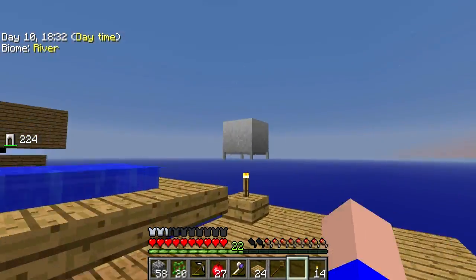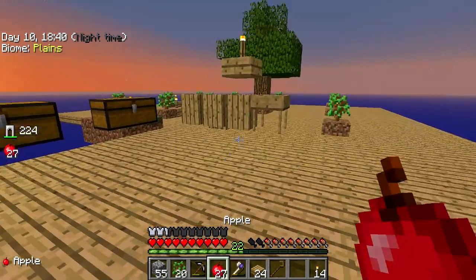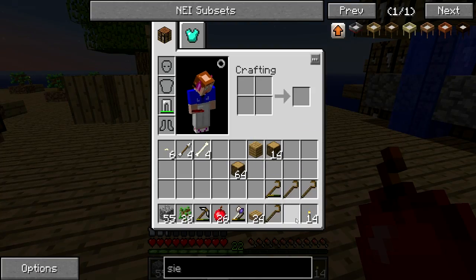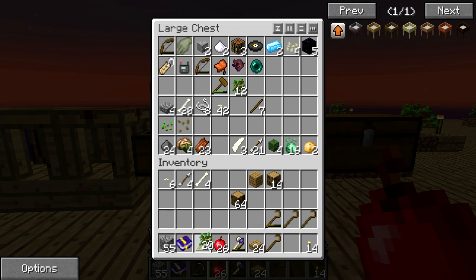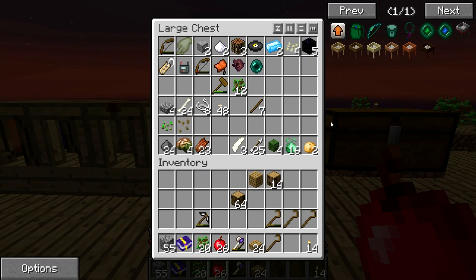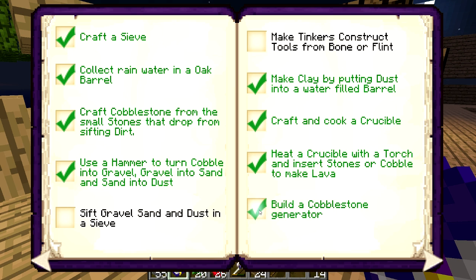I think we need to expand our downstairs a bit. Let's get a bit more cobble in there and let that build up. Let's have a look at the achievement book. We've got our achievement book — the book of achievements. Sift gravel, sand, and dust in a sieve — well, we haven't done that yet. Heat a crucible with a torch and insert cones — we've done that. Build a cobblestone generator — probably the best design of cobblestone generator you'll see in a long time.